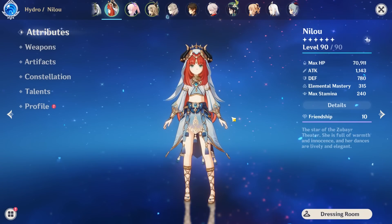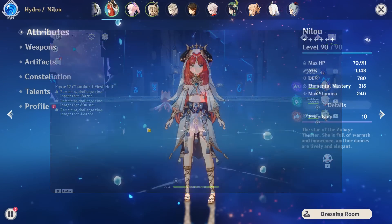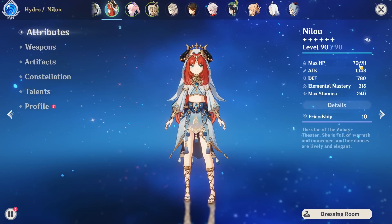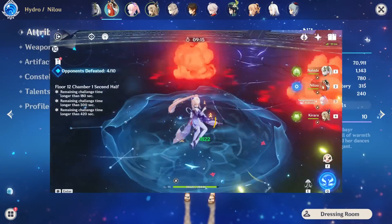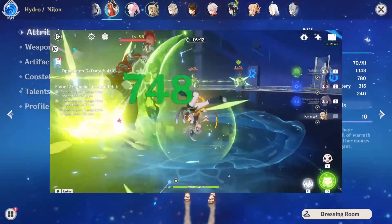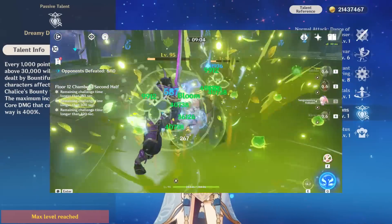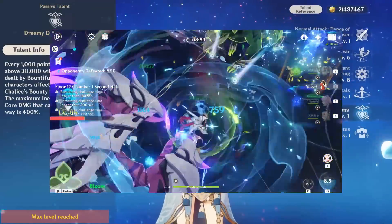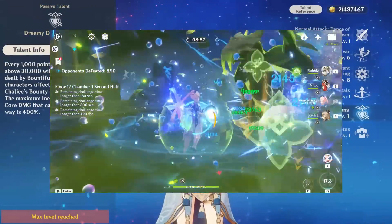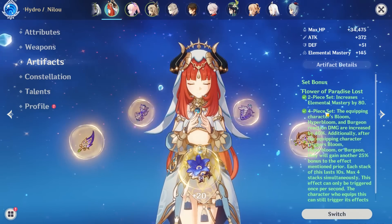The first reason is that in the Abyss, you can actually get a 25% HP buff card. If you have around 71k HP with the Flower of Paradise Lost set and you pick up that 25% HP buff in the Abyss, you end up at around 74k HP — right at the limit of this buff. Whereas if you already had 74k HP, you'd be wasting that card, but now you have 74k HP and you also have the set bonus effect.